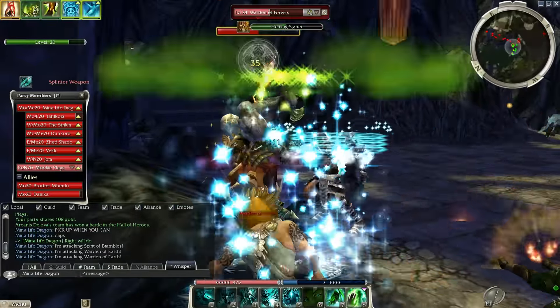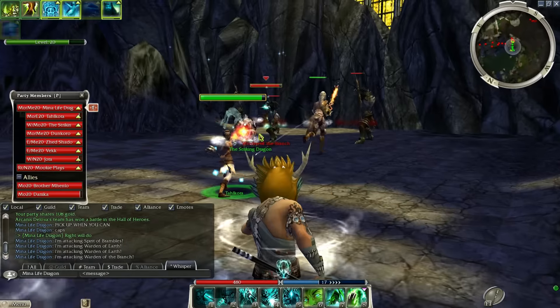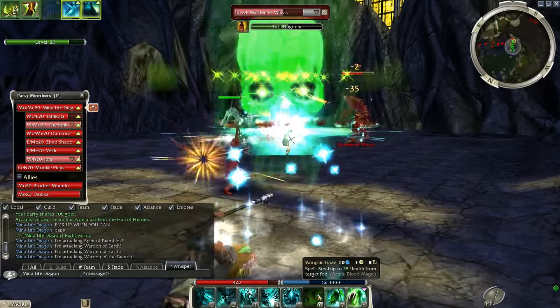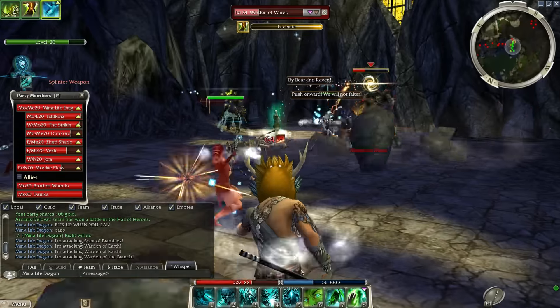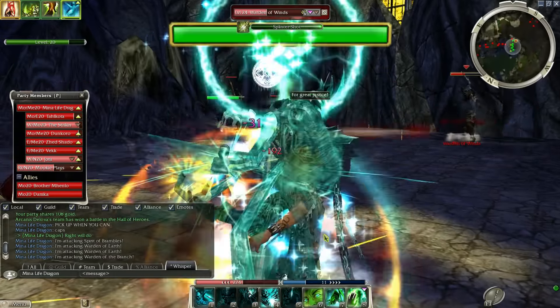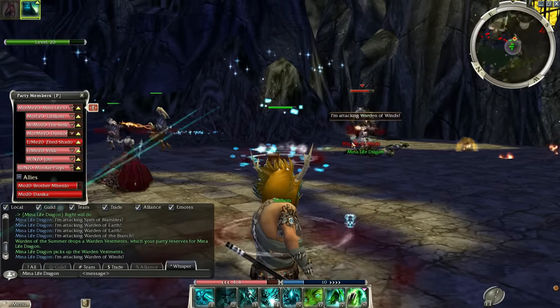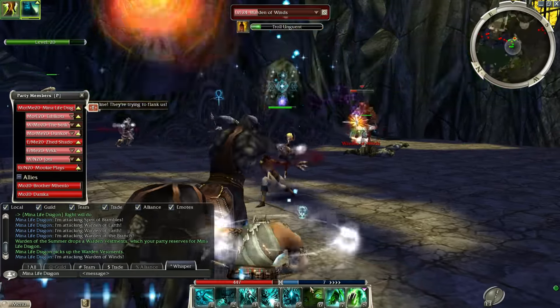Honestly surprised I've not died yet but I'm not going to complain about that. I've got another little group over here as well — trying my best to do what little damage I can without relying on my spirits, which I should be doing a lot. Let's look at the warden over there, try and take him out first before I move on. Two groups remaining now — there's that elite boss up there, that was the one I was talking about, he was always a pain.